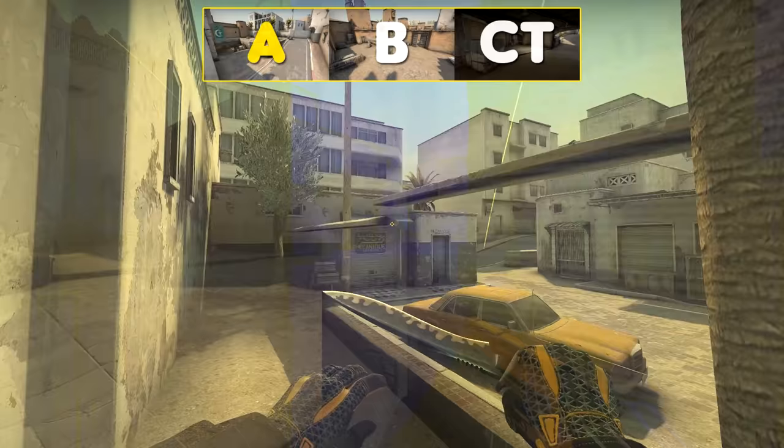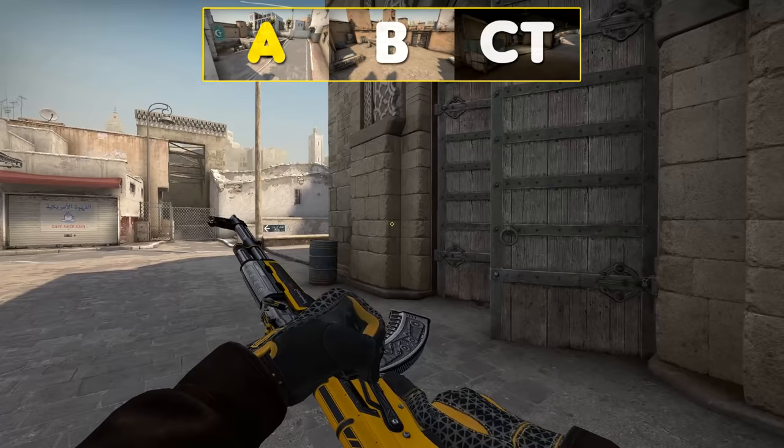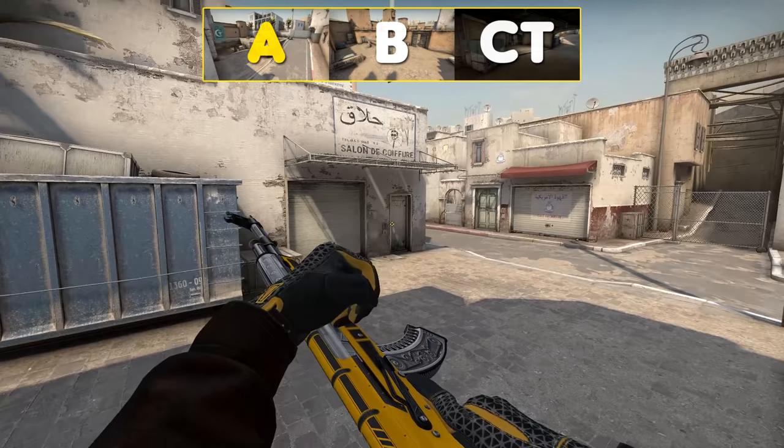And if you want to take over long slowly, throw this flash instead and aim a bit higher on 64 tick.